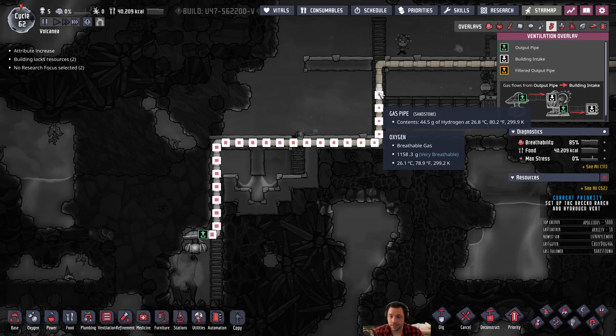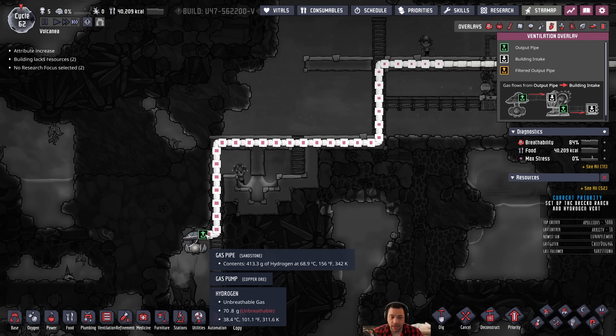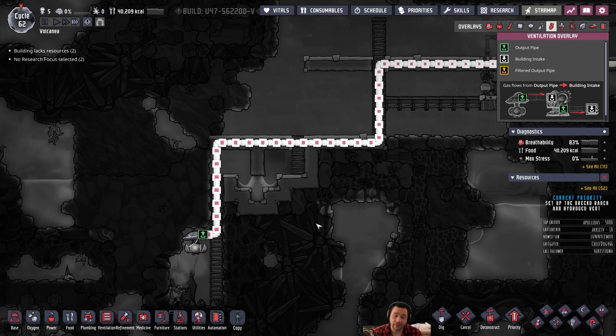As you can see, this hydrogen is only 80 Fahrenheit or 26 Celsius. It might come out hot, but it doesn't stay hot for very long.